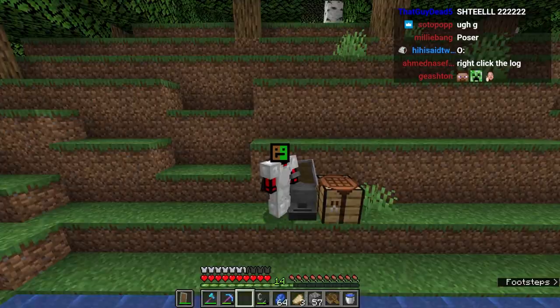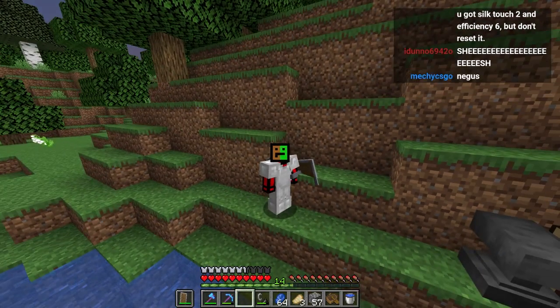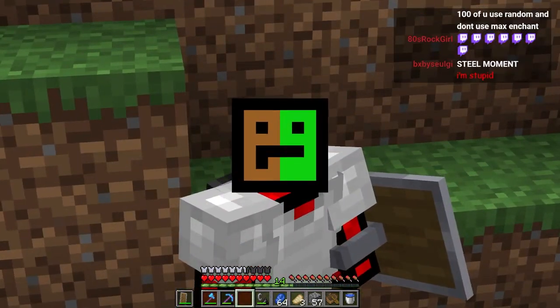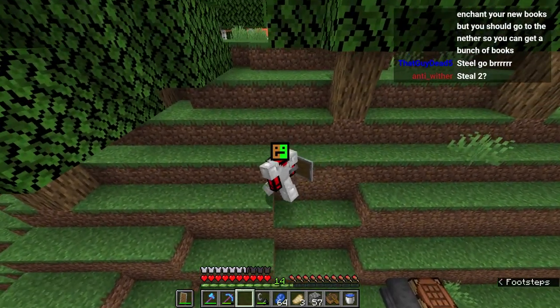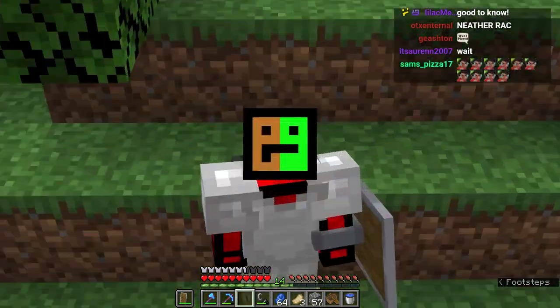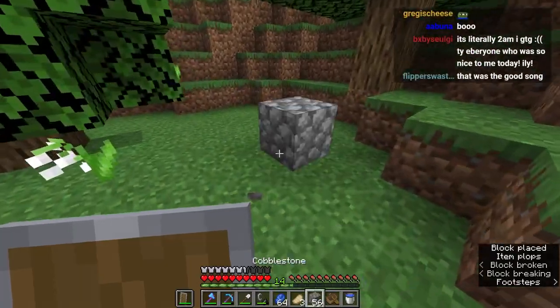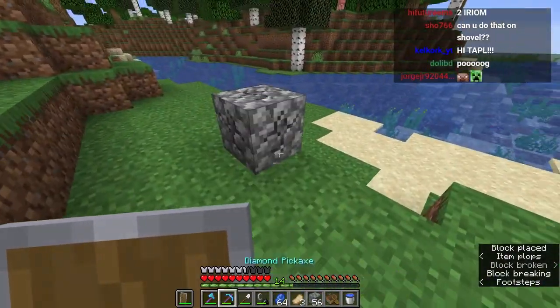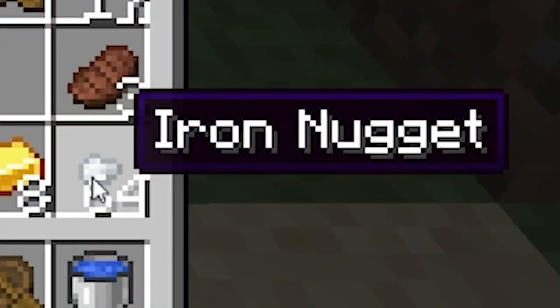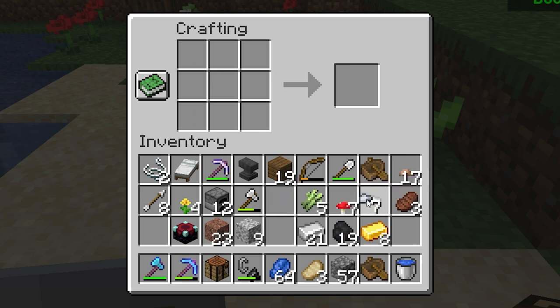I just realized we could make a different type of book - an upgraded version of what we have already of steel. We have steel one, but we could go and make steel two. I've realized we could go and use our block of iron to go and progress. Steel two! I'm actually just going to add steel to this pickaxe right now. Steel two. The only way to get more upgraded versions of steel is by crafting more complicated books. We need more sugar cane. Steel two gives us multiple iron nuggets instead of one - we have over a stack of iron nuggets and we could convert it into iron ingots.